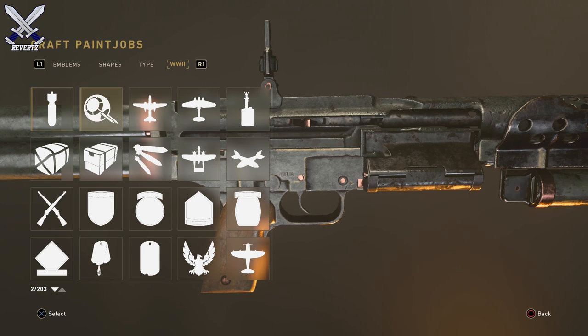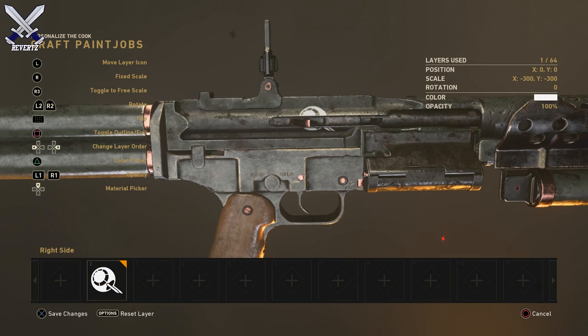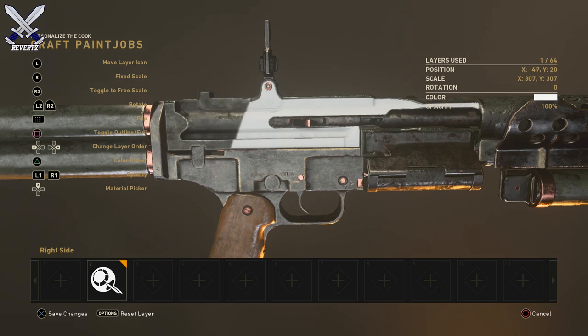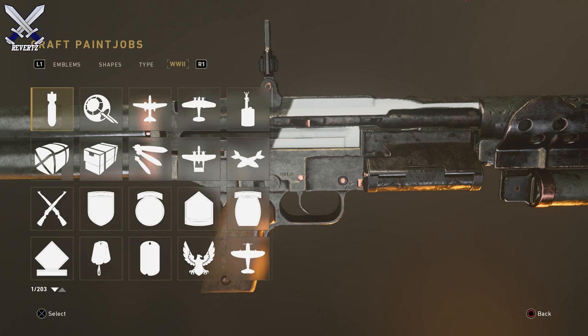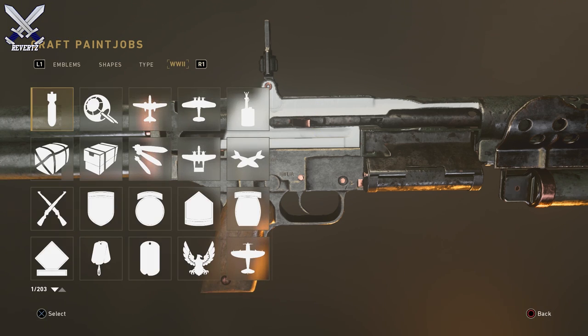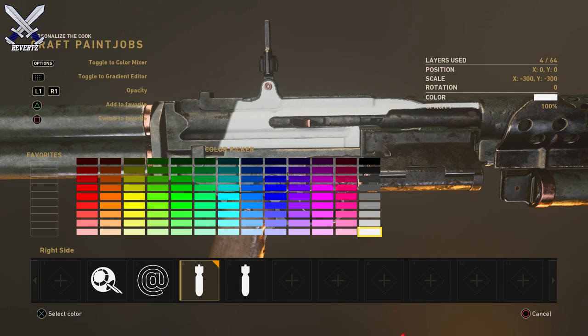When you press the little plus icon, you get a list of items you can use to customize your weapon. Select one as an example, and you can move the icon around, enlarge it — all that kind of stuff. It's very similar to Black Ops 3. You can also change the color by pressing triangle and view all the different color options. Let's make it green.